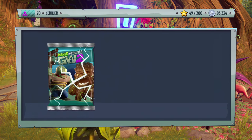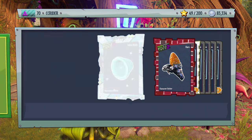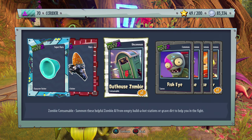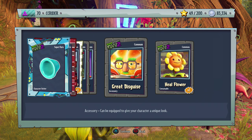Wondrous Pack of Greatness — hopefully something really great. We got some more pieces to the Electra Pea, this Corn, Outhouse Zombie, Fish Eye, Silver Eugene, and Great Disguise. I love that one.